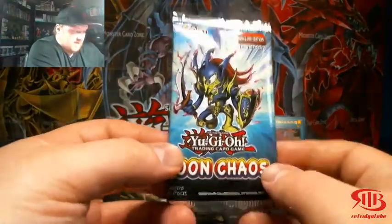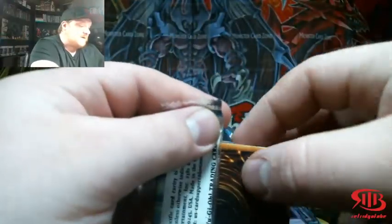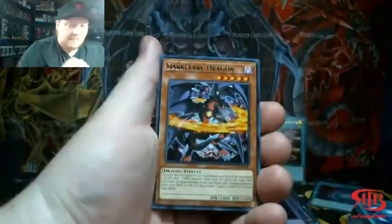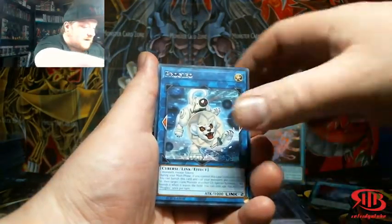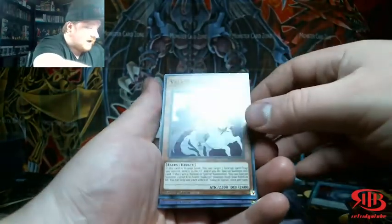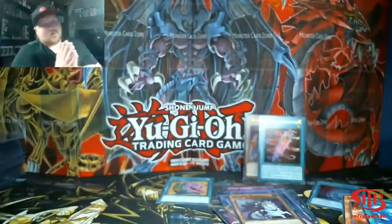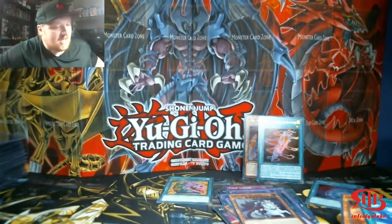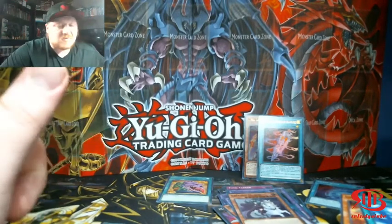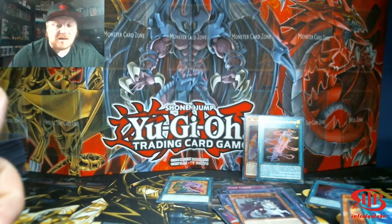If you guys are enjoying the content, hit that subscribe button. Let's try to hit 250 by August. We want to get 250 subs by August — you guys can make that happen. Share the content, share the channel. We did not get three Ultras, but Valkyrie Signum is actually a good card too. We did get two Ultras though, so that's very nice indeed. Considering we're not doing Booster Boxes — Booster Boxes are still hella expensive. We got some good cards here, guys. Thank you so much for watching. I hope you guys enjoyed the content and the video. If you guys did, subscribe, bell, share the video. And I will see you in the next video. Bye.